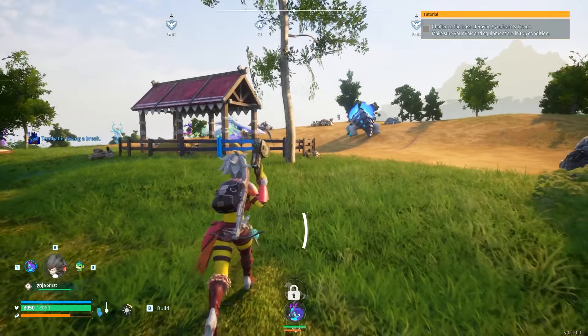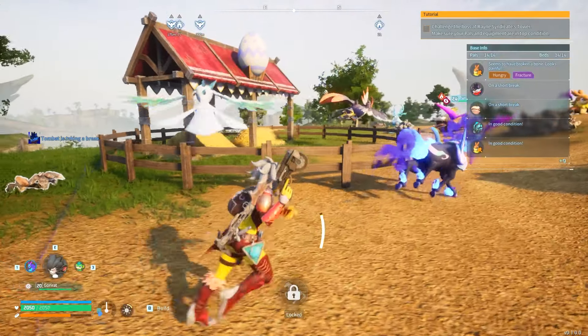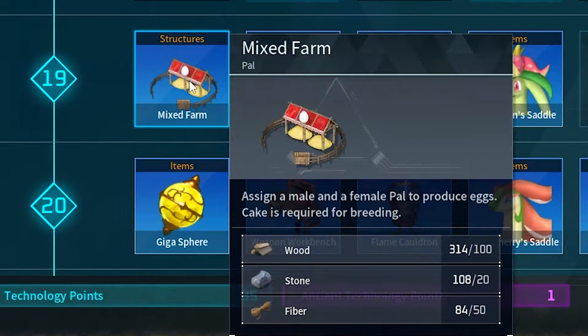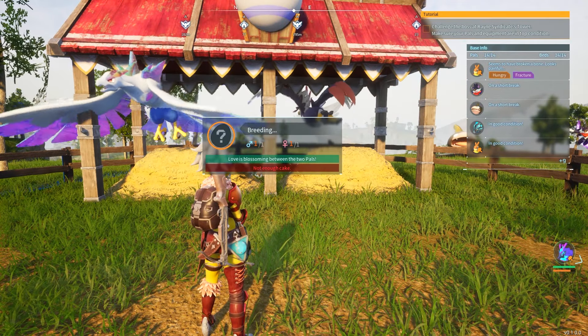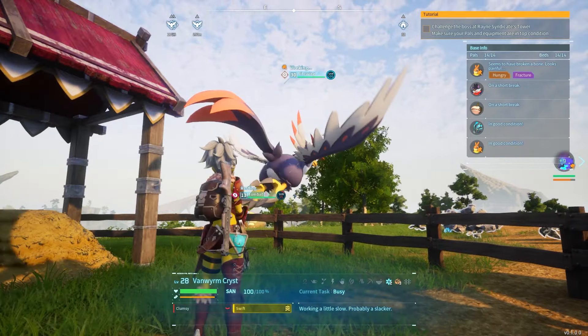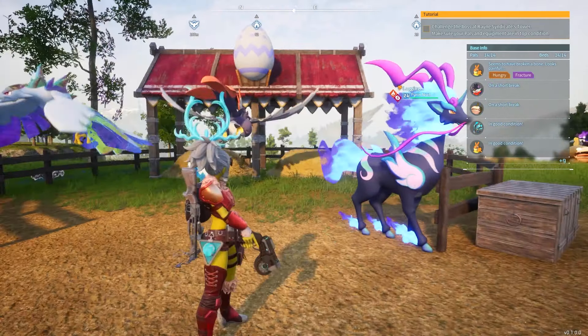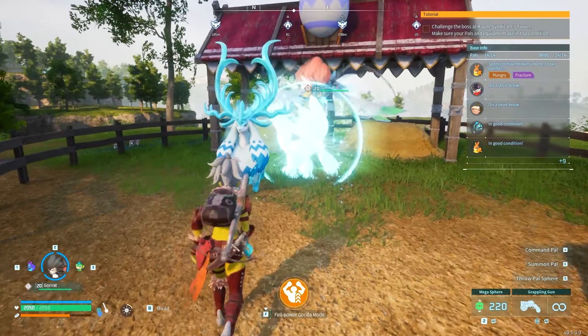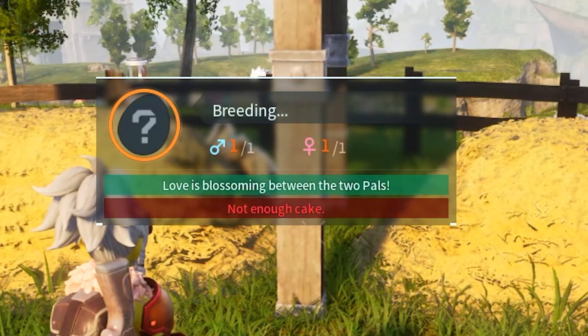I've got my breeding pan set up in my farming base. What you need to do is build the mixed farm — it's right over here, pretty simple and easy to craft. It requires a male and a female to produce eggs, and quite weirdly enough, this can be a male and female of any species. Like the ranch, if you want to assign them, just lift them up and throw them into the mixed farm. You can see right now I have one out of one male and one out of one female.